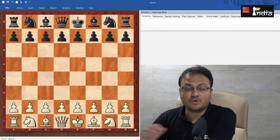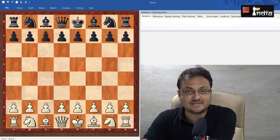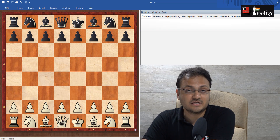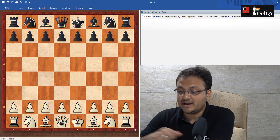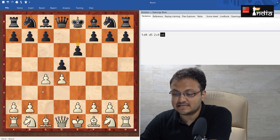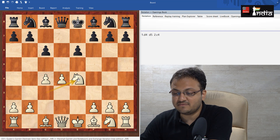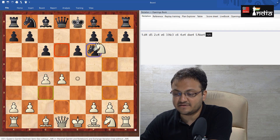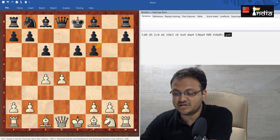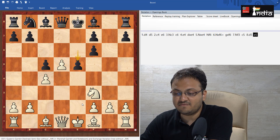I'm going to show you one of my favorite games. It's just 14 moves. I was playing against a very good player who was rated nearly 2150. Let's go over the moves: D4, D5, C4, E6, Nc3, C6, E4, Dxe4, Ne4, Nxf6, Nf6, Gf6, Nf3, C5, D5, E5.